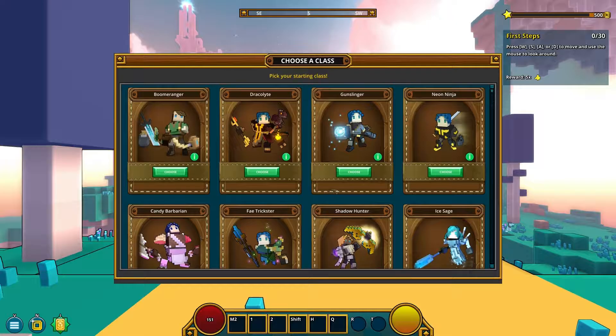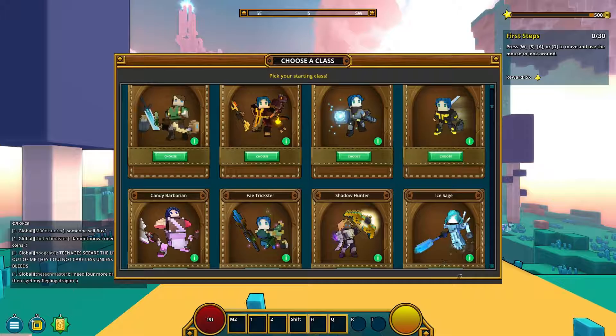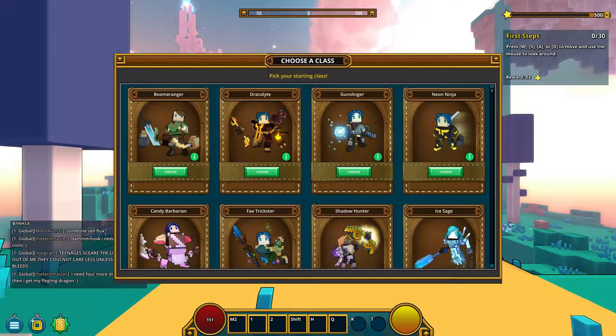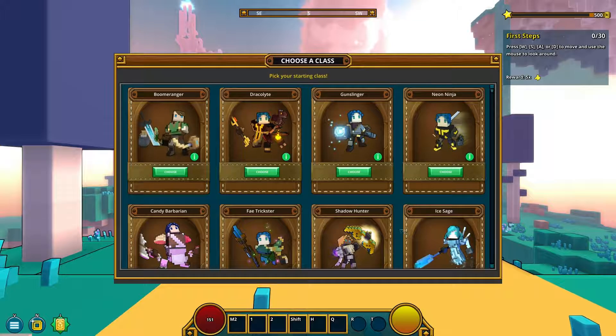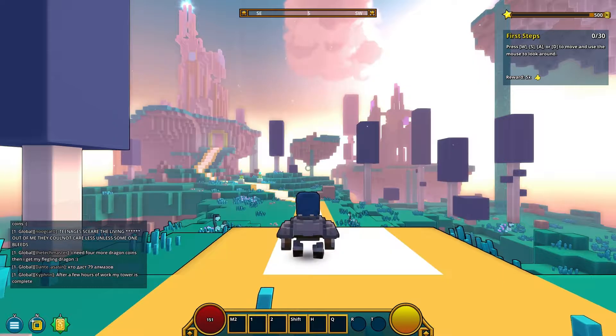I haven't given this any thought at all. I've already played the Boom Ranger and the Dracolite. Gunslinger, I don't think that's a very good one. I think it might be interesting to do the Ice Sage because it's one of the few I haven't actually done and I don't think is bad. So let's choose the Ice Sage.